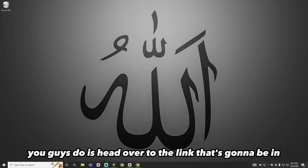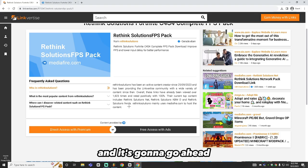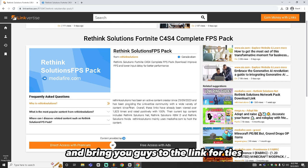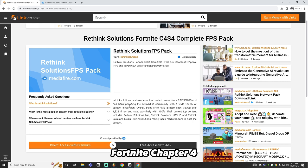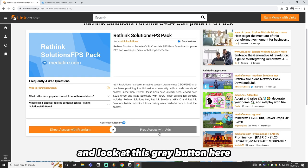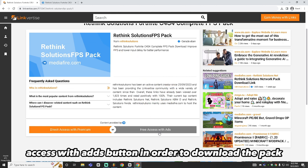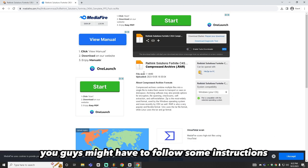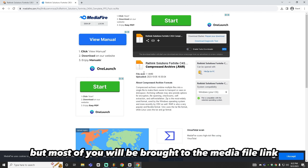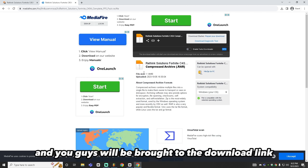The first thing I'm going to have you guys do is head over to the link in the description below. Click on it and it's going to bring you to the linkforties.com link, which includes the Rethink Solutions Fortnite Chapter 4 Season 4 complete FPS pack. Scroll down and click the free access with ads button to download the pack. After you click it, most of you will be brought to the MediaFire link automatically — just follow the quick instructions.